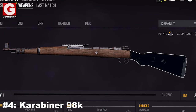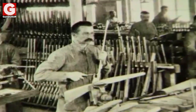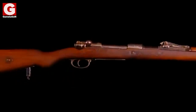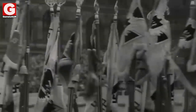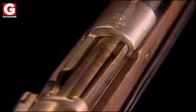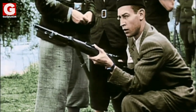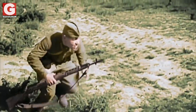Number 4: The Karabiner 98K. It is without a doubt that this rifle is one of the most impressive sniper rifles ever invented. The Kar 98K was introduced by German arms manufacturer Mauser in 1935, and was quickly adopted by the German Wehrmacht in World War II. Because of its incredible reliability, great accuracy, and effectiveness, many allied forces — including the Soviet Union and France — used the Kar in the years following the end of the war.